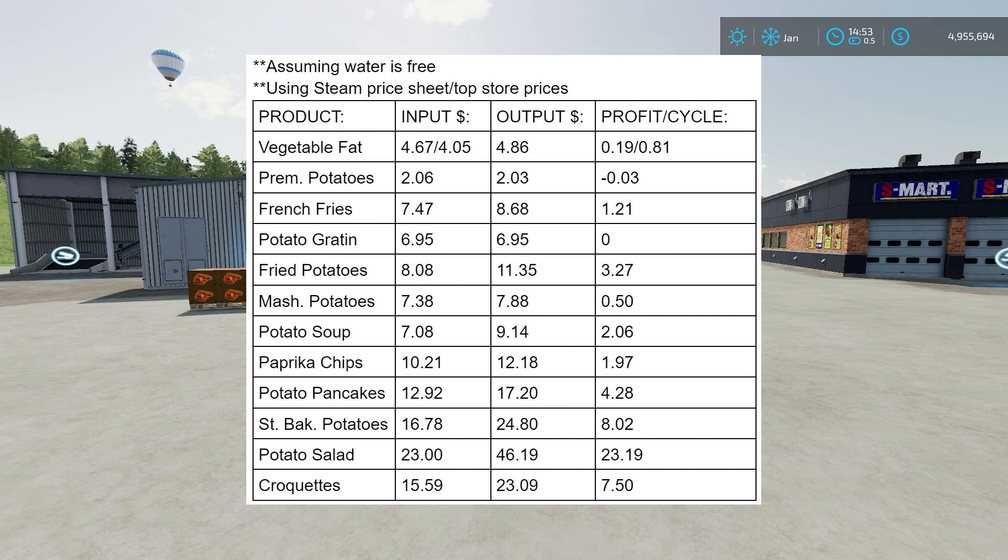For the new products I looked at their highest price in the store, which is fairly accurate. There's some wiggle room — these aren't 100% accurate but give a rough idea of what might be worth doing. Vegetable fat shows 4.67 over 4.05. I want to note what these numbers mean — those are small numbers that represent cost per cycle: how much it costs per cycle going in and how much you're getting per cycle for the output.